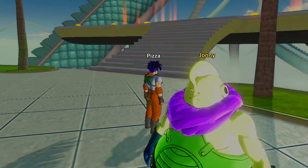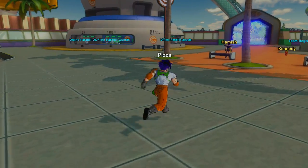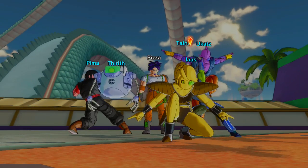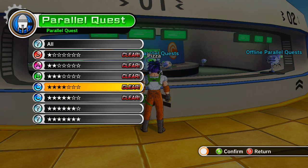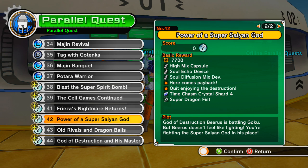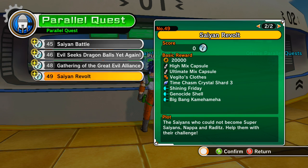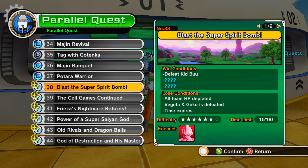Oh my God, this Majin hunt. My plan is to keep on doing parallel quests. Get through all the parallel quests we haven't done, at least up until we get to the one where we can get the final time shard — I'm not sure which one that is. Oh my God, we can learn Spirit Sword — that'd be amazing. We need time shard three. There it is — number 49. So it's going to be a bit before we get to that. Next time we're going to take on number 38, which looks like it's just defeating Kid Boo. I will see you then.